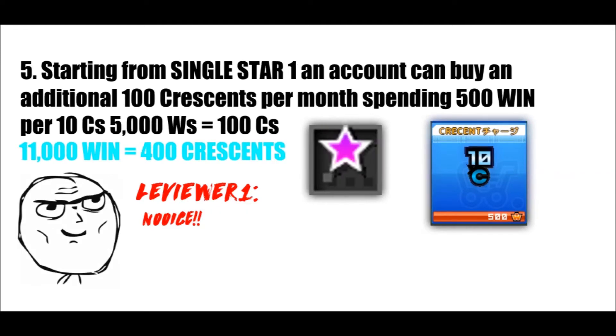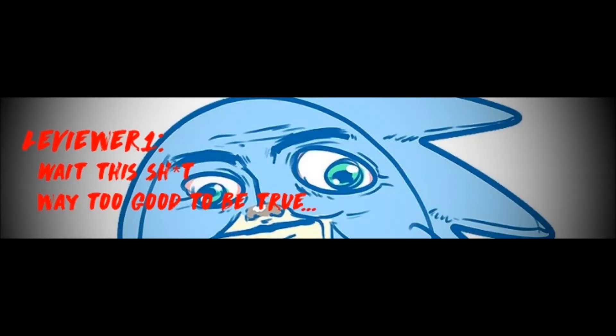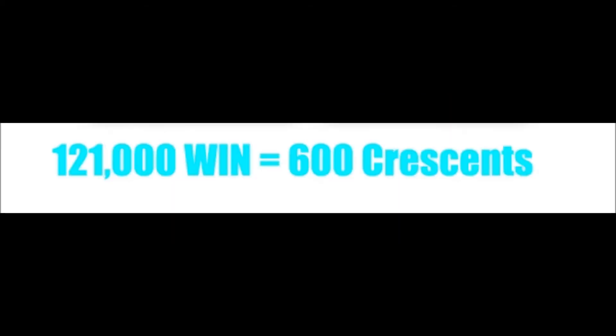Number 5: Starting from a higher rank tier, an account can buy an additional 100 crescents per month, spending 500 win per 10 crescents. Number 6: At the highest tier, an account can buy an additional 200 crescents per month — spending 100 win per 10 crescents for the first set of 100 crescents, and then 10,000 win per 10 crescents for the second set of 100 crescents. That is, 110,000 win equals 200 crescents. In total, 121,000 win equals 600 crescents.